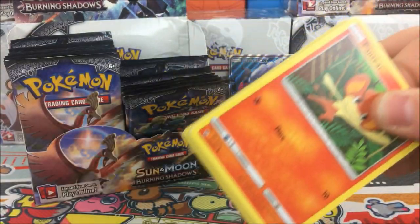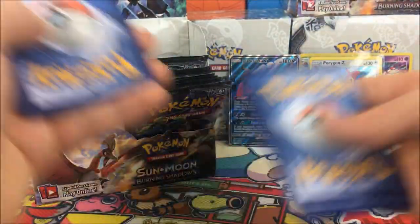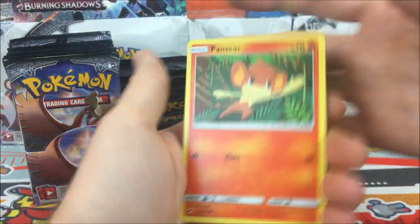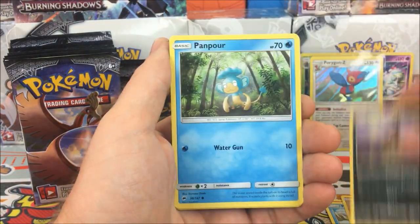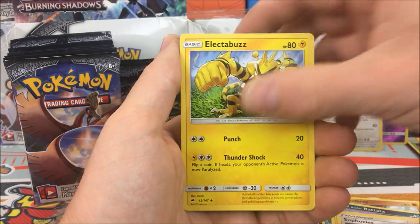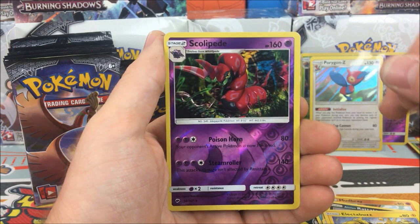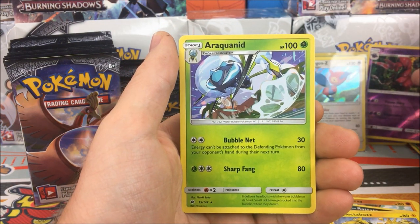These packs just shred open, it is so nice. Pack eight: we have a Pansear, Magikarp, Mudbray, Volbeat, Rattata, Pampour, Bodybuilding Dumbbells, Sophocles, Electabuzz, Scolipede reverse holo, and an Araquanid regular rare.